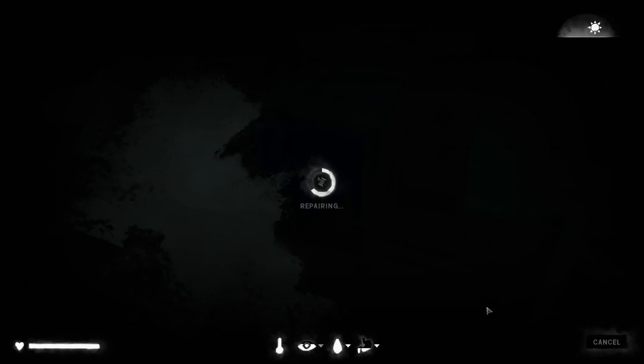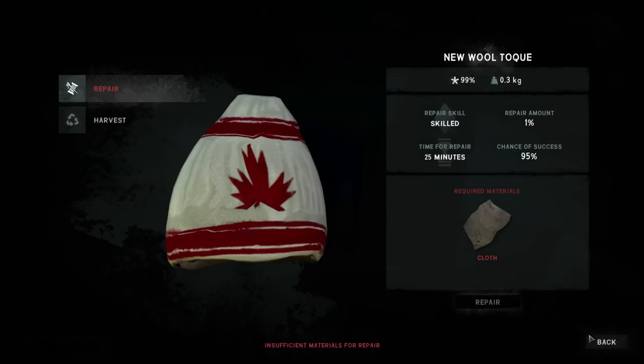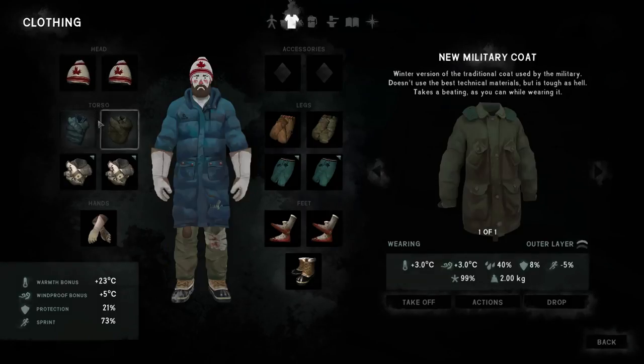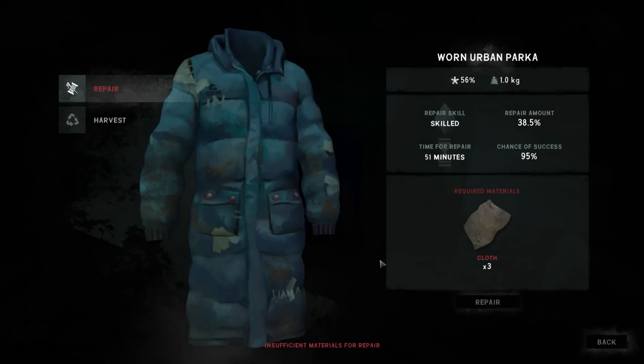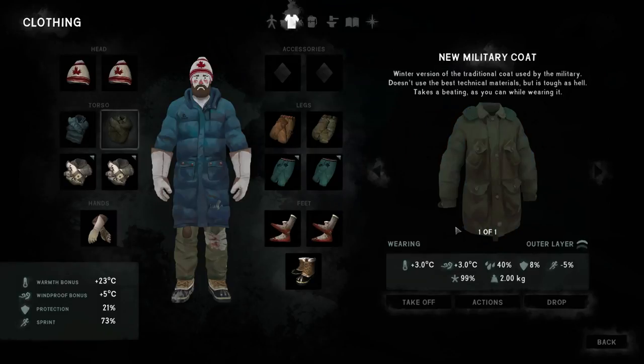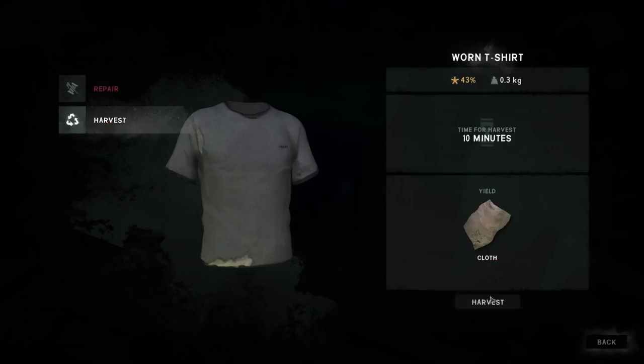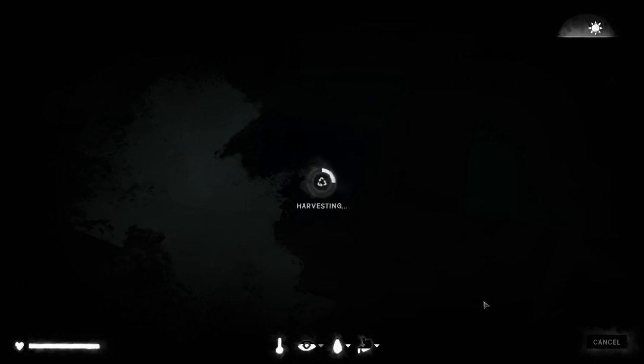Did you notice 40% of that sewing kit went into that? There we go, so that's in good condition. All of these are in good condition. This one over here is going to require something else. I'm going to be able to harvest this. So, we're going to spend the night over here. That's fine.